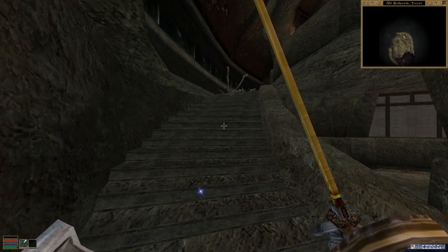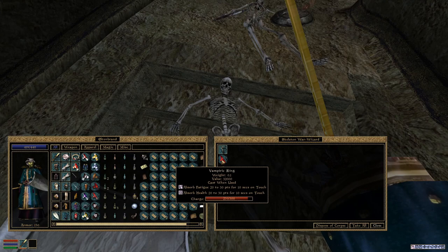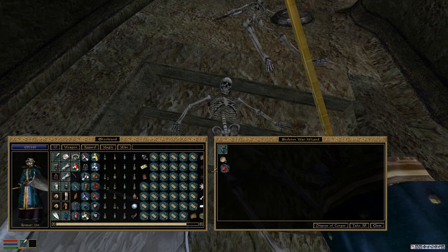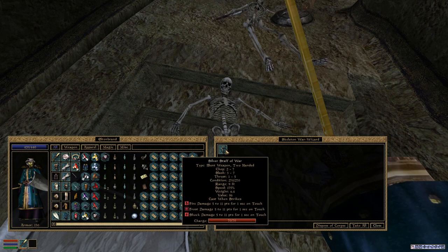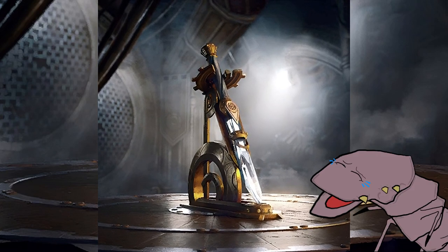Whatever you do, do not let him hit you — unless you're just grossly overpowered. Thankfully, the ring is on touch, so we can dance around the skeleton until he casts twice. Then you're good to go in for the kill, as the ring can only be used twice from a full charge. A bit of a drawback to be sure, but this thing is equivalent to six full seconds of holding Keening.